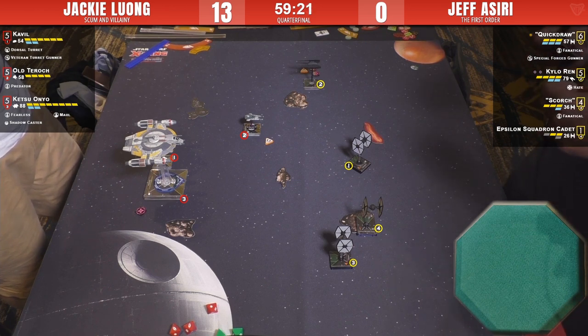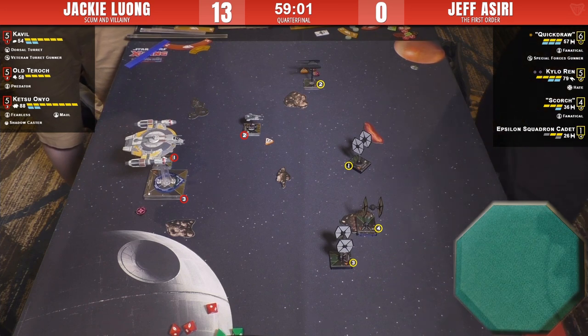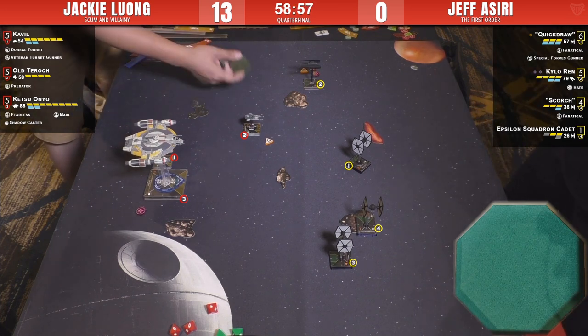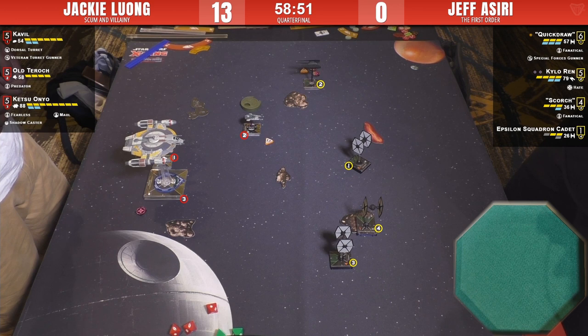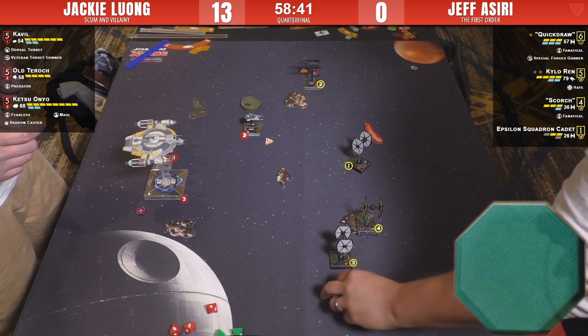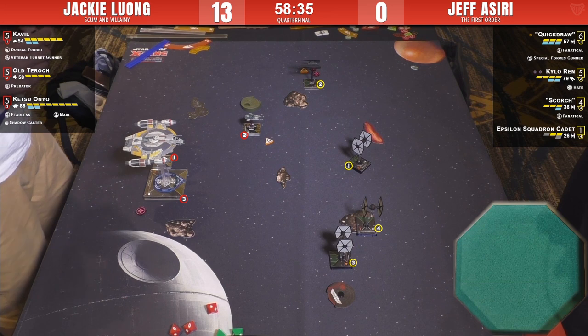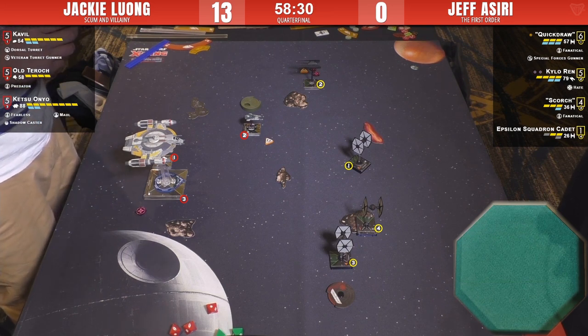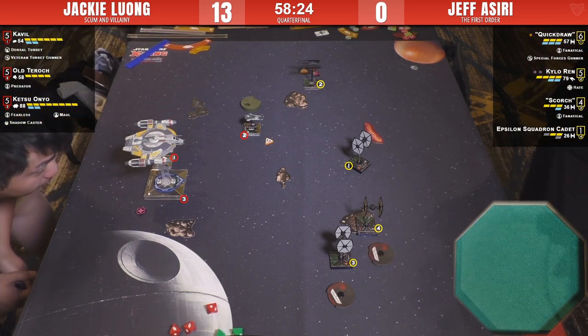Do you think a two bank from Kylo is a good idea? Not really — a good move for Jackie would be to hard two in there. But that's why Jeff has those TIE fighters set up — good coverage if you try that. Scorch is going to do a three bank and shoot at whatever is in his arc. No way is Ketsu taking a three-turn right to get Scorch — has to go after the hotter targets of Kylo and Quick Draw at the top.